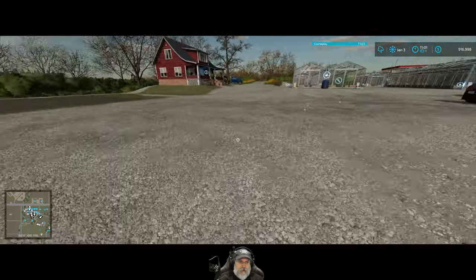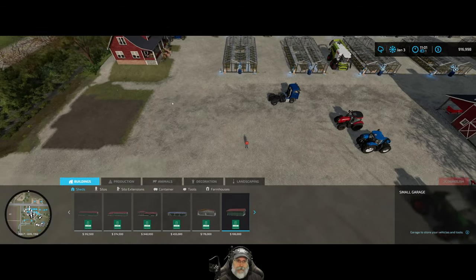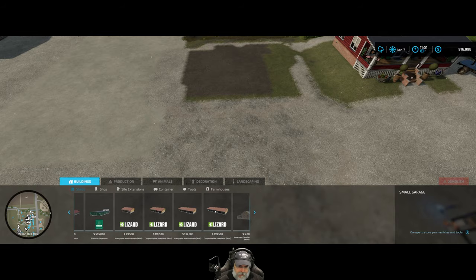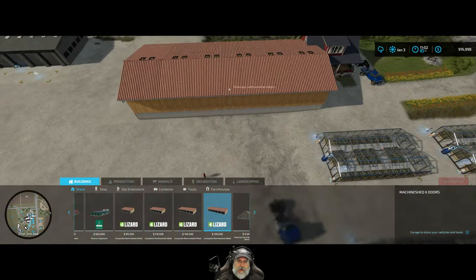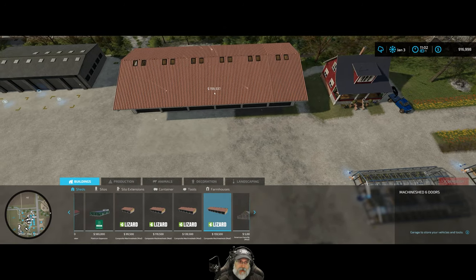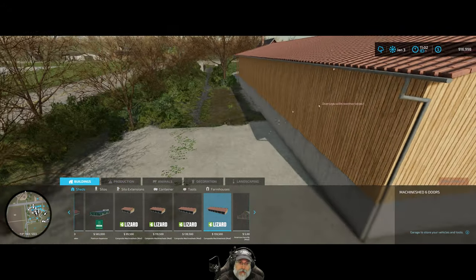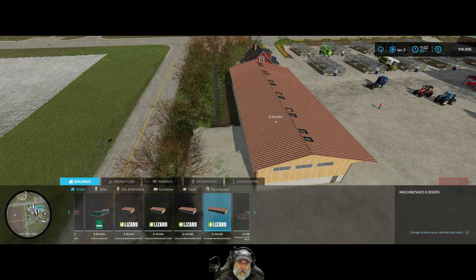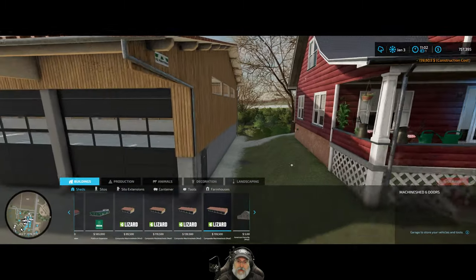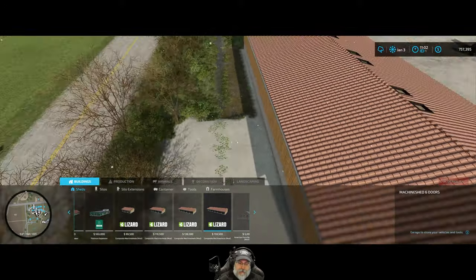It's starting to snow — it is still January. Let's do another save. We're going to go into buildings, sheds, and pick the Machine Shed Six Doors. This, ladies and gentlemen, is going to be our new garage, and it's a very nice building I played around with off camera. We're going to keep all of our expensive machinery — our tractors, our combines, and that sort of thing — in here. I want to bring it back probably that far. That's good, I think that's fine just where it is, and it's back about as far as I want it to be.